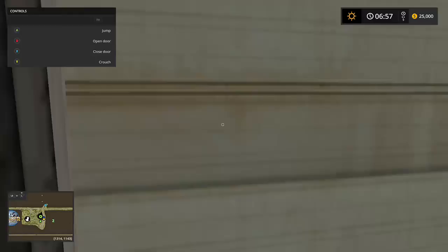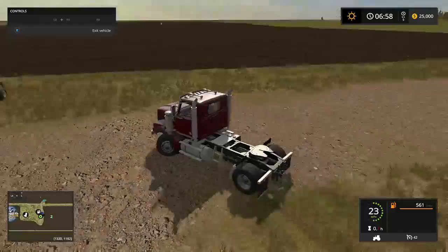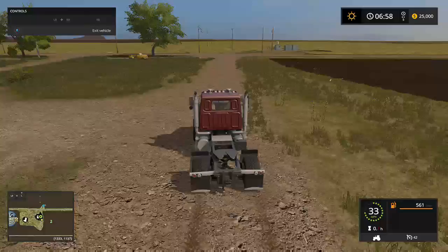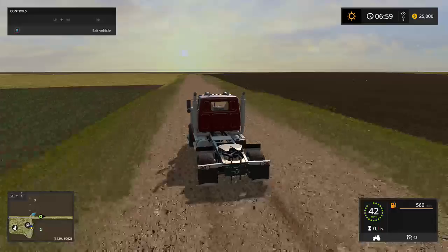Let's take a tour of this map, shall we? Oh look, it's a baler. We're gonna go and I'll show you where the shop is — I believe it's this way if I'm not mistaken. There are no animals on here, so there's no cows, no pigs, just chickens — and no sheep either.